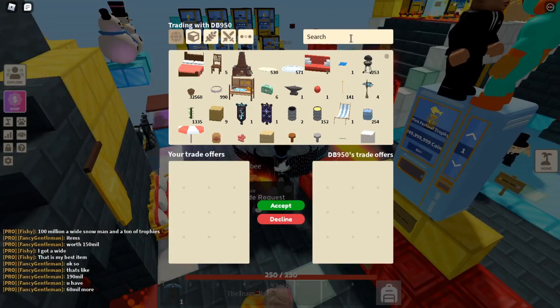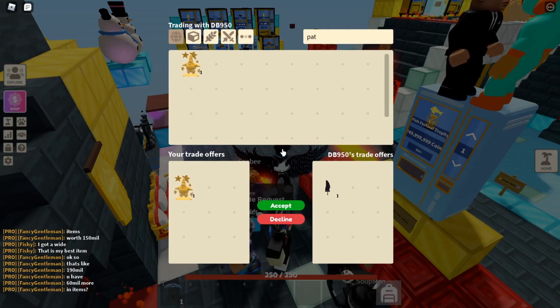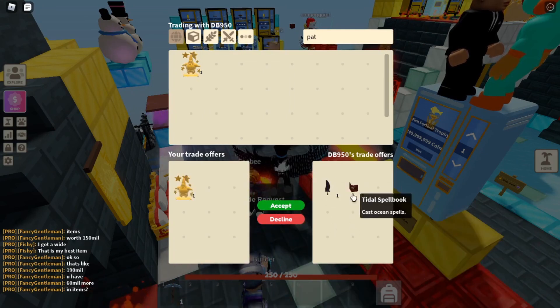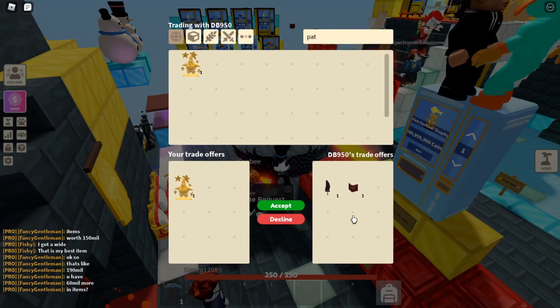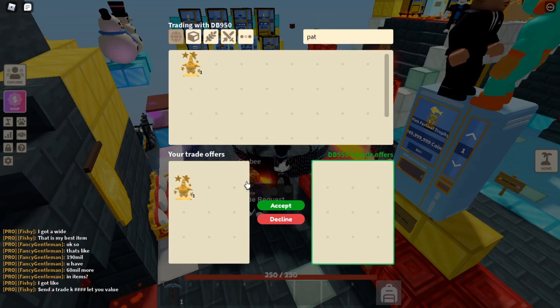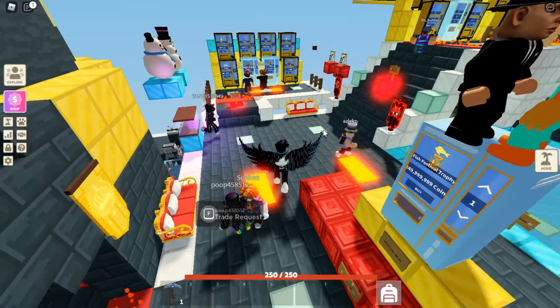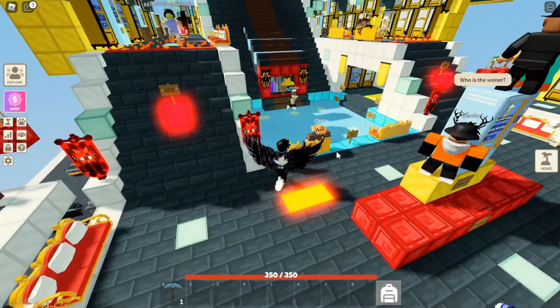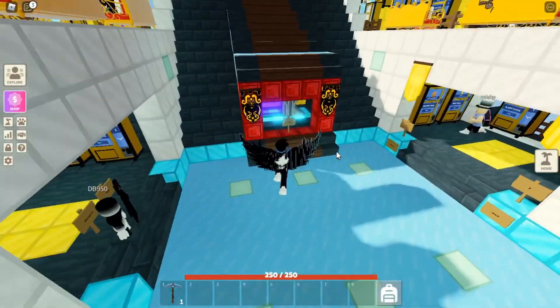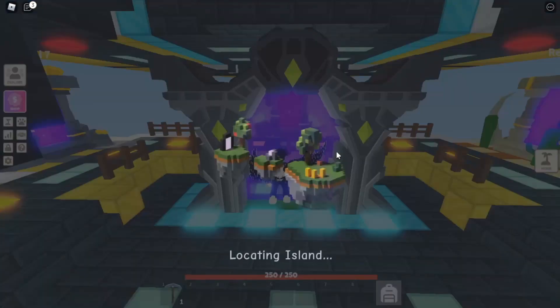We got another trade. Let's throw in our trophy. They are throwing in an Obsidian Greatsword and a title spellbook — these are both in the game. Oh, now they're taking out the Obsidian. They're just wanting it for free, so we're going to decline that one. We're heading back to the hub because this island is extremely laggy, and I don't like laggy especially when you're trying to do trades.